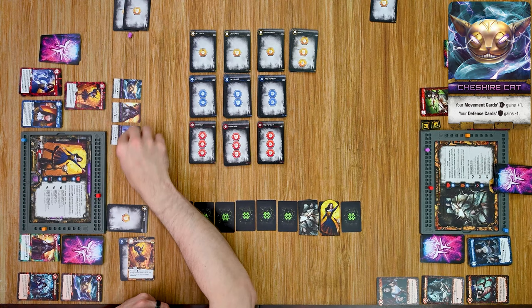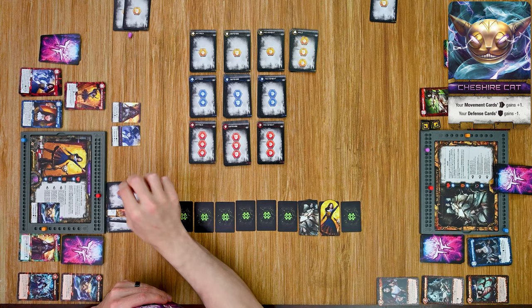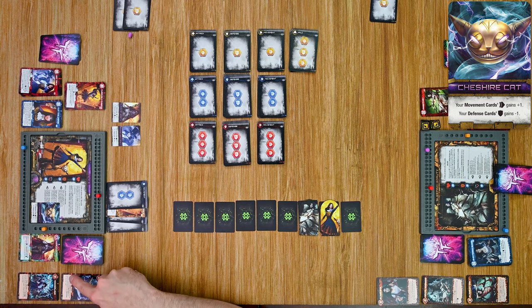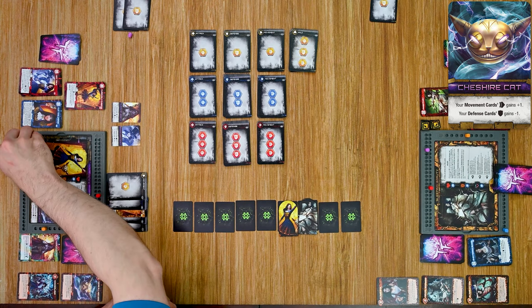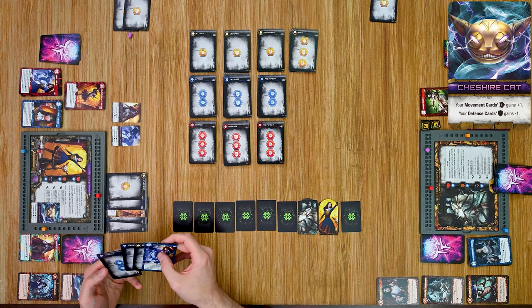Now with the Cheshire Cat avatar and the We're All Mad Here twist active, she plays another level two movement card — gaining two power from the basic move — and moves through Sleeping Beauty again, triggering the Cheshire Cat twist to draw an additional card. She then plays a level one movement card (with Cheshire Cat's plus one bonus), gaining another power, and moves through again to draw yet another card — pulling Mind Trick into her hand.